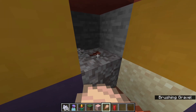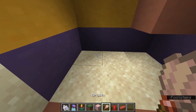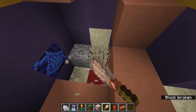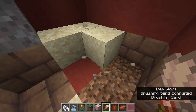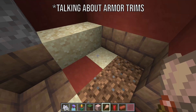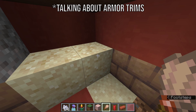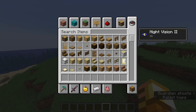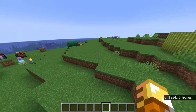Looking around the trail ruins, I found a chest. Actually I was wrong — the loot isn't in chests, it's found in the suspicious sand. That's one reason to dig out suspicious sand sites. There are now 16 new pottery shards added to the game.